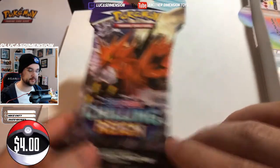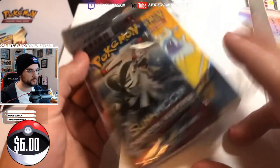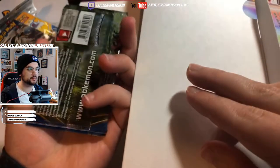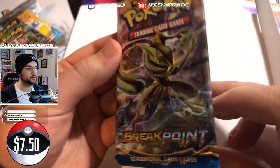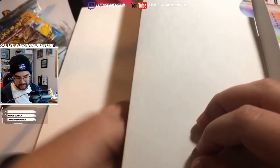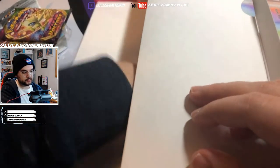We have a Chilling Reign pack. Here's our portfolio — it's always the same one in every box, 10 out of 10. Crimson Invasion. We have Breakpoint — we've gotten that a couple times now. Another Breakpoint. An XY pack — I think that might be the one with Rainbow Gyarados. And Vivid Voltage, which is in a lot of them too.